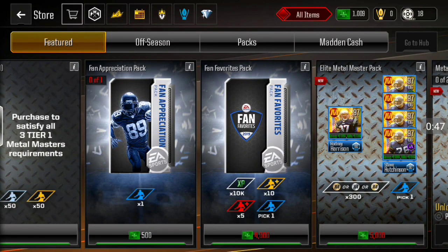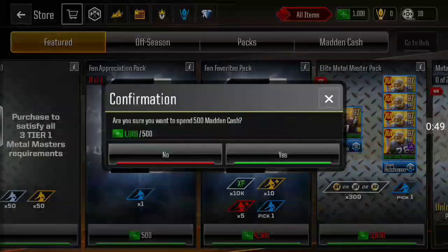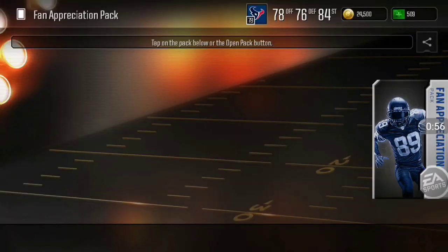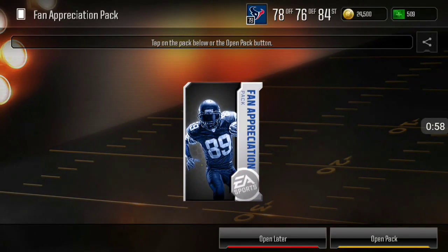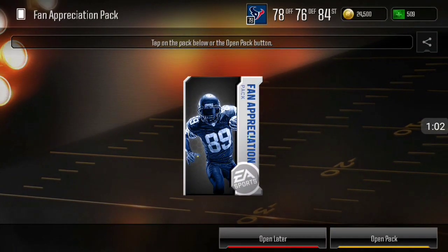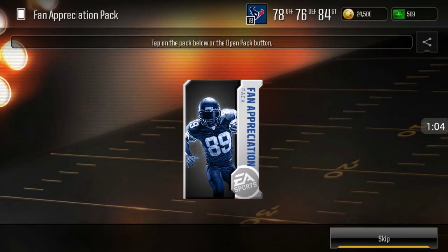Hopefully we can get Green Bay on whatever account — I'm on a mini account today. We have a thousand cash, whatever. Let's go ahead and open up this pack. We can only open up one and it's non-auctionable, so let's screenshot that for the thumbnail real quick and open this up.